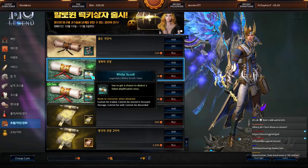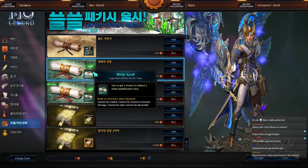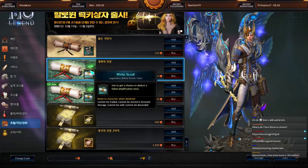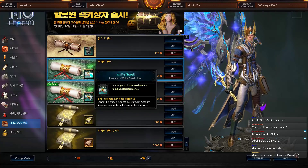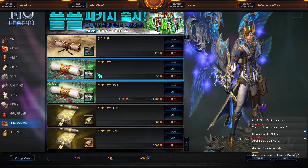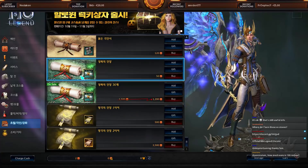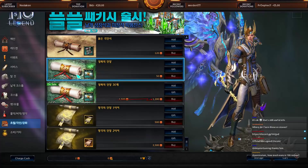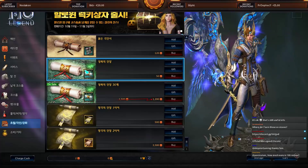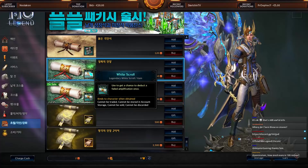Then there are the White Scrolls. These reduce the chance that your enchantment will fail. You'll most likely use these to enchant equipment above +7, reducing both the failure chance and the chance that your item gets destroyed on failure. It's not a 100% success scroll — it just reduces the fail and destruction chance. At least that's what the description says.